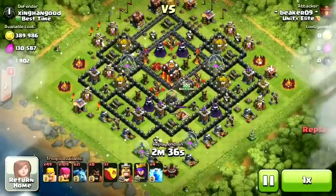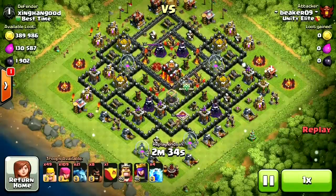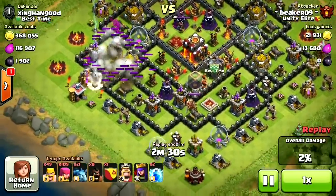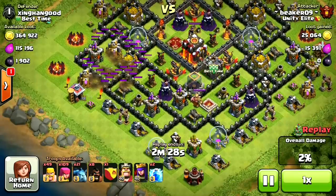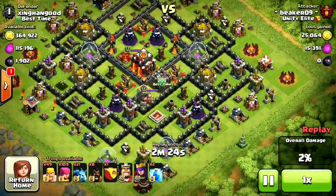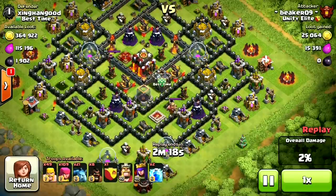This is really just a barb and archer raid, and we still want to take out mortars. The hogs are also going to help us take out a second mortar, so they're going to be super helpful in this army composition. We're zapping one mortar on the left side, and we're going to take out the one on the right side with the hog riders.